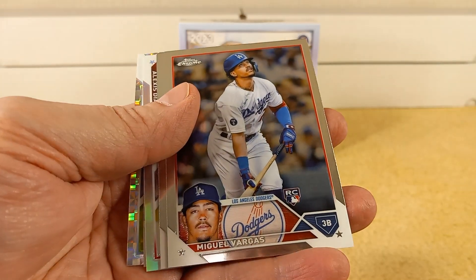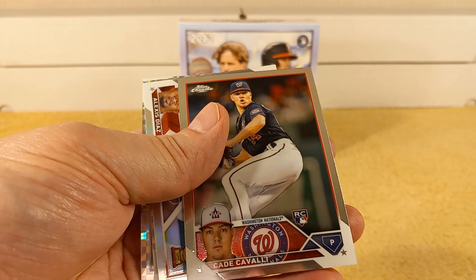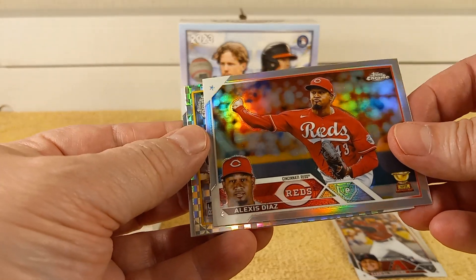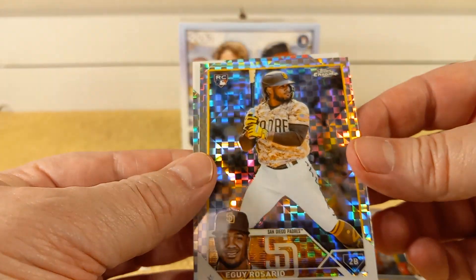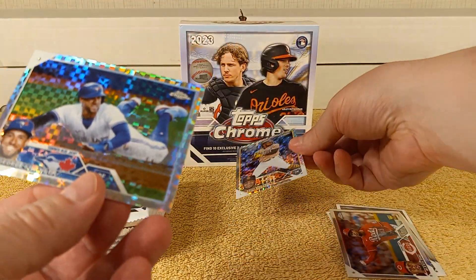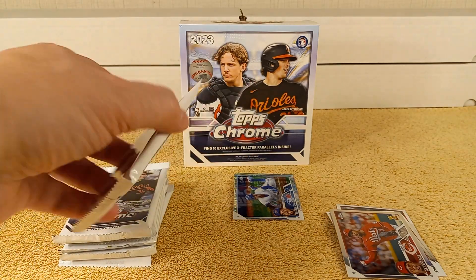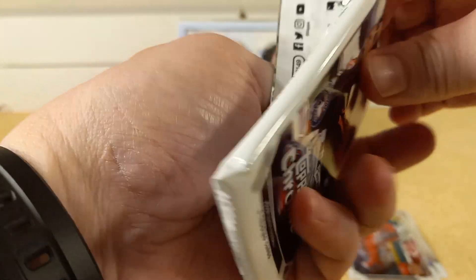Moreno rookie card, Miguel Vargas rookie card, Cavalli rookie card. Alexis Diaz, Rosario E-Guy — Rosario rookie card — and George Springer are the first two exclusive X-Fractor parallels. All right, next pack.